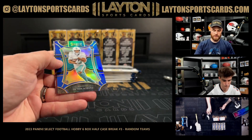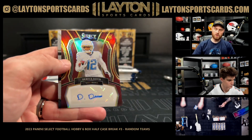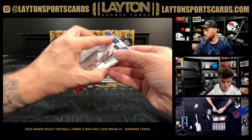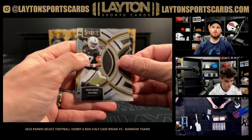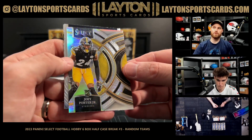Silver — that is a blue A-Chan Dolphins numbered to 99. Rookie auto Chargers Darius Davis out of 75 — pretty solid box so far, good color. What is it? Whose face is that? Silver Joey Porter Jr.